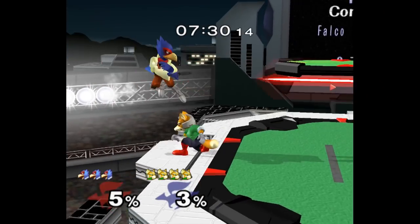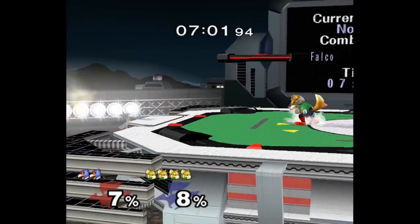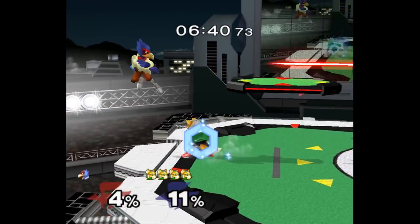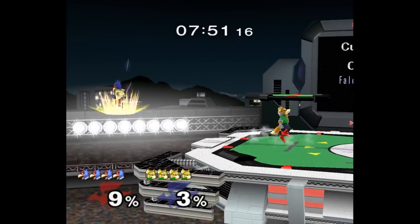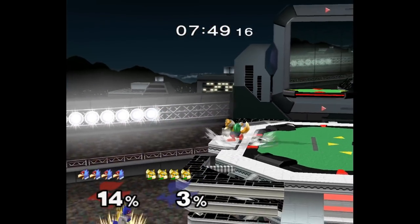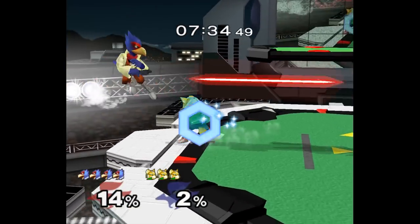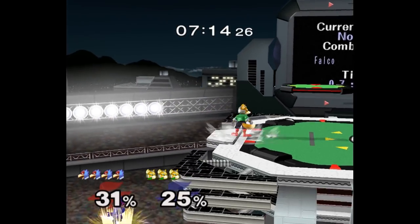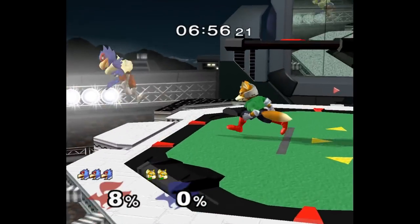This usually only works for Falcos that don't have good ledge dashes, but if you stand further away from the ledge, you usually bait a Falco into double lasering. Right before they do it, run up and spam multishines. It doesn't even matter if you can multishine or not — just spam B and Y really fast. If you get hit with a laser, you'll instantly shine them out of the second one, and it even beats aerials if you're at a low enough percent.